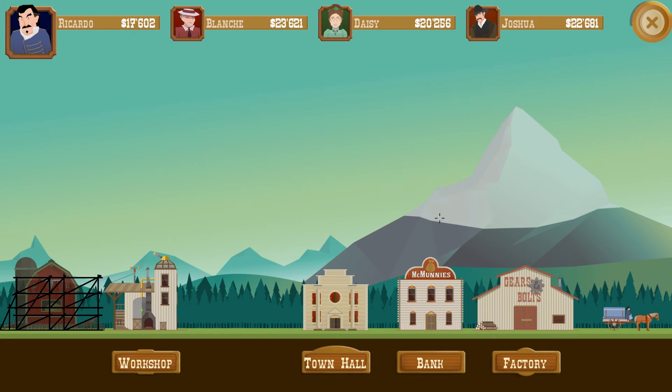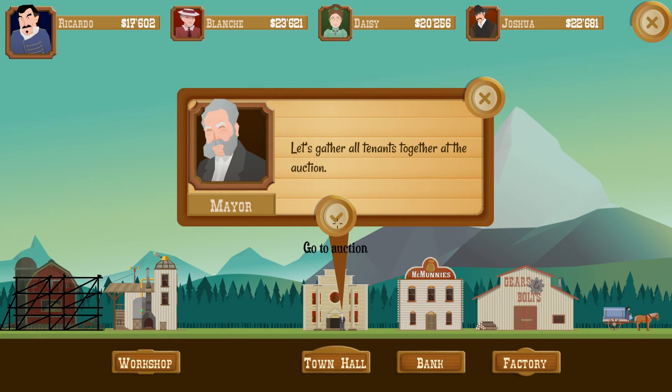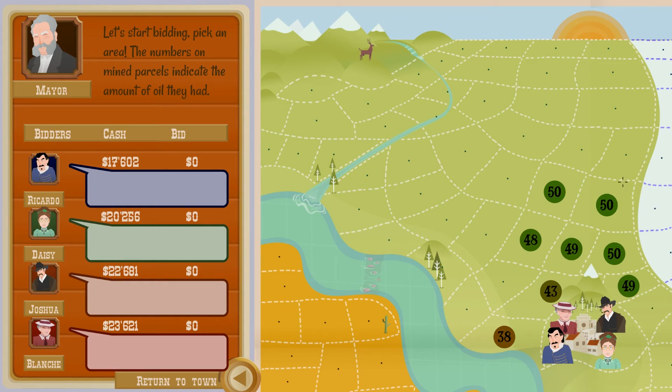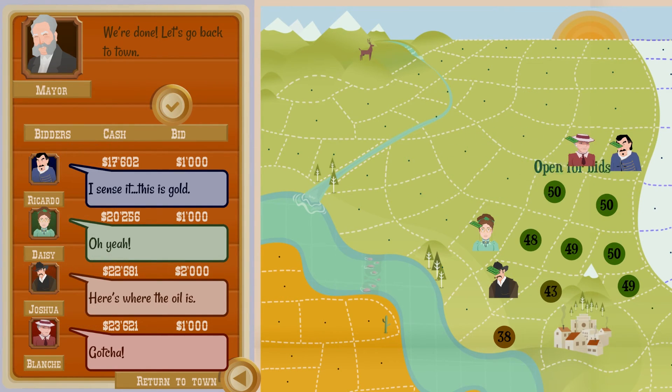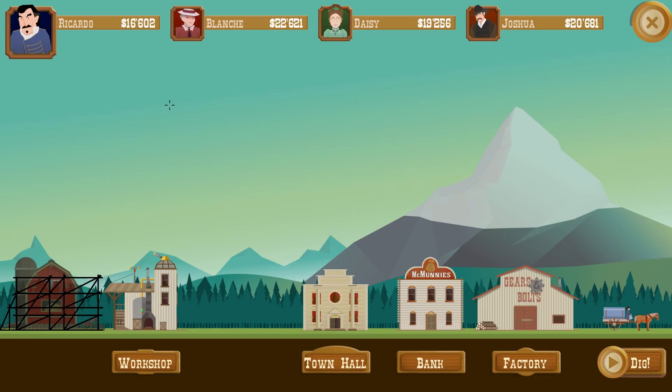In the last episode we did extremely well with our upgrades and with our money in general, but now it's time to go to the town hall and start a new plot. These are doing really, really well. I think we need to bid for the site here. I really think that this bordering the arctic zone is really going to be the money spot right along here. Oh, and we have no competitors! Let's go to dig.